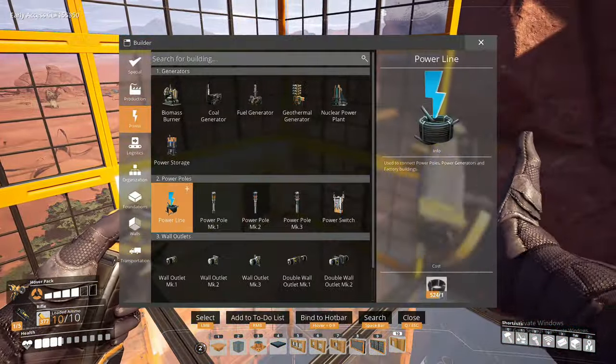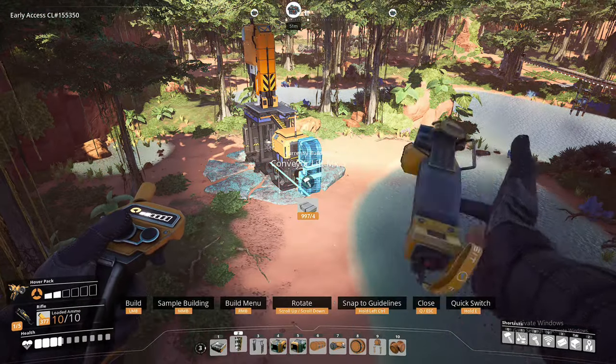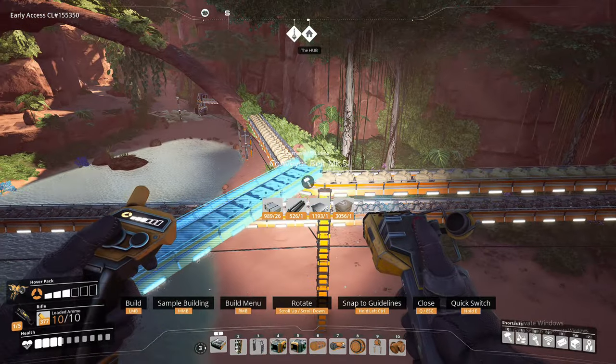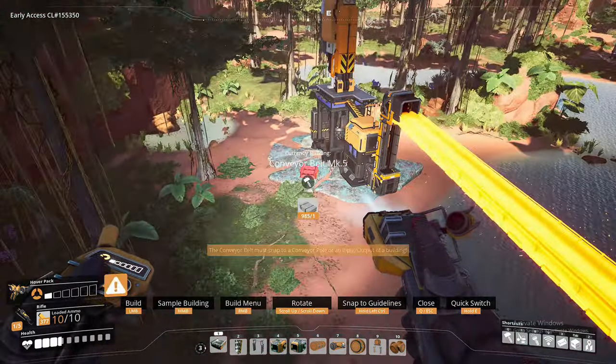So I'll get the copper up here and we'll start making the wire for the stators. Luckily there's a copper node right here as well - I don't know if this is planning or just blind luck, it's one or the other. Let's connect this up and we'll get the copper upstairs and get the wire made.